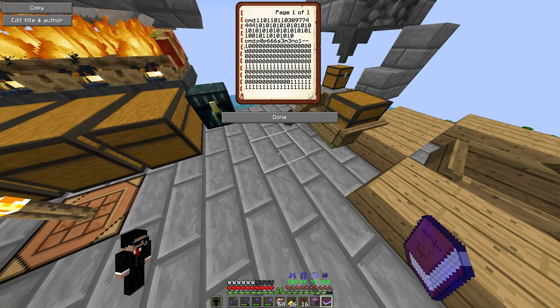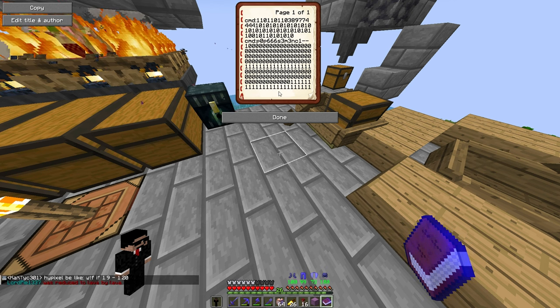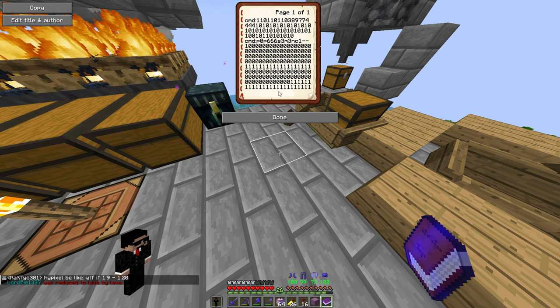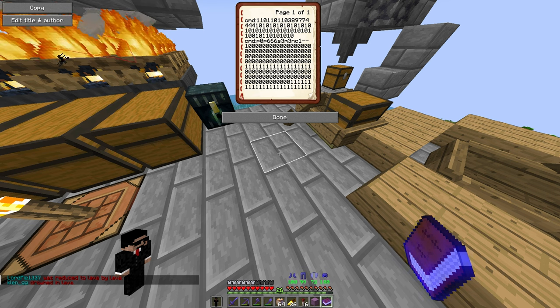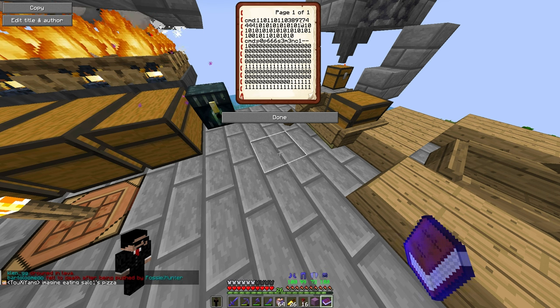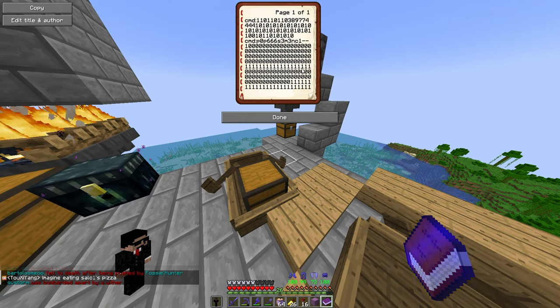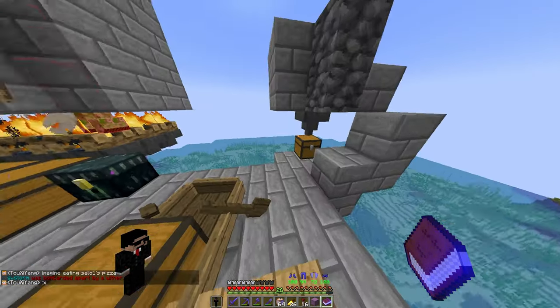So you're going to need a dupe book. Make sure to copy this exactly how it is here or else it's not going to work. The book you write needs to look like this — one page — and copy all of it exactly. Don't skip a number, don't miss a number or a word.